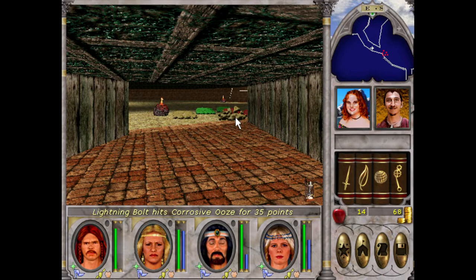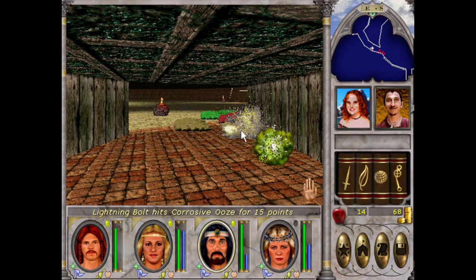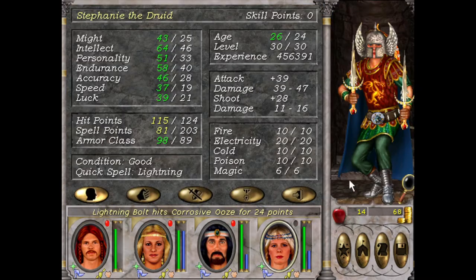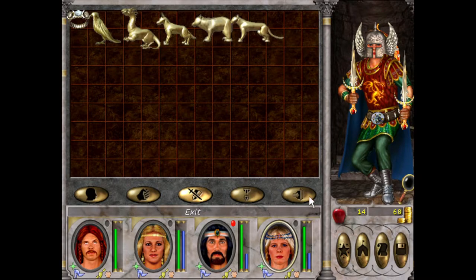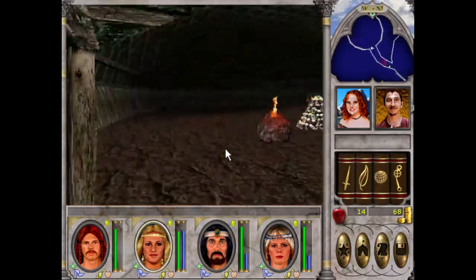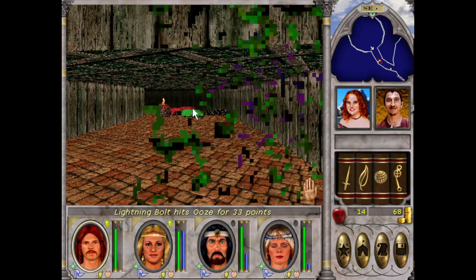Shouldn't fire damage work? I forgot there were oozes in this place and I'm not happy. I'm going to take out some werewolves instead. I don't think we have any wands. I just want to get rid of the corrosive ones at least — there's so much damage just to take them out with spells. You'd think fire damage would tag out the oozes, but apparently not. That's frustrating.